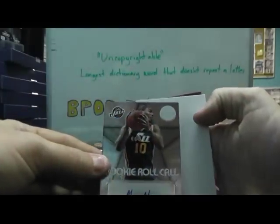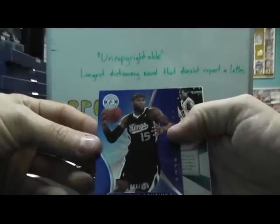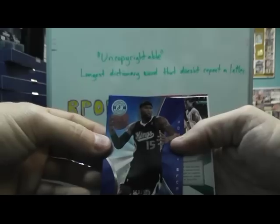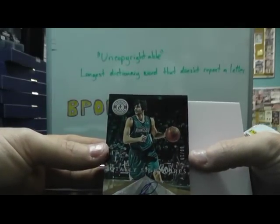Alec Burks, autograph. JJ Hickson, red. Blue, blue, blue — DeMarcus Cousins. That trick doesn't work anymore — it worked for about four seconds though. That was nice. And Ricky Rubio, numbered to 10. Six of 10, Ricky Rubio autograph.